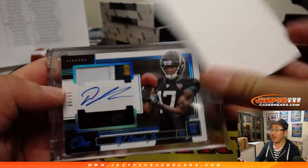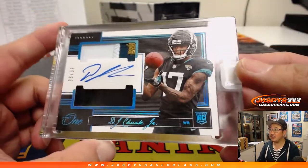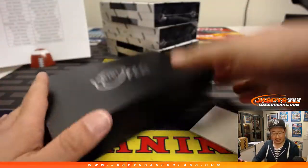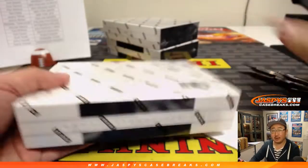Next one is for the Jaguars. DJ Left Shark — that's a catch. Dual relic and autograph, 86 out of 99. Jags. Brad with the Jags. Three to go.